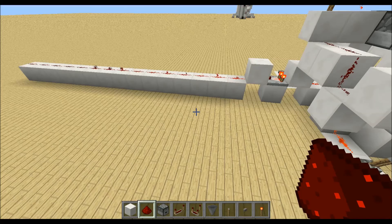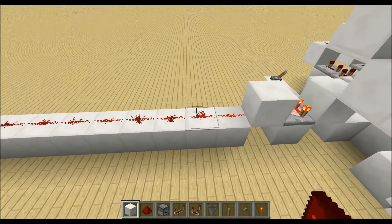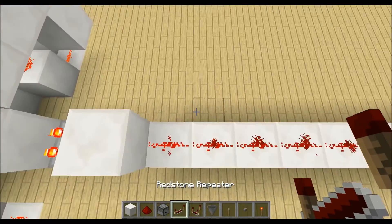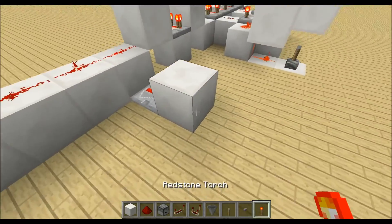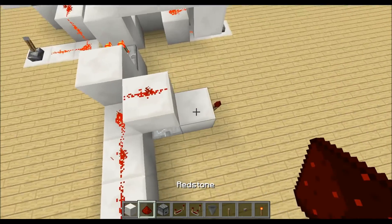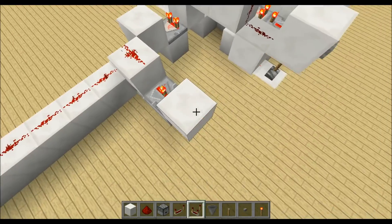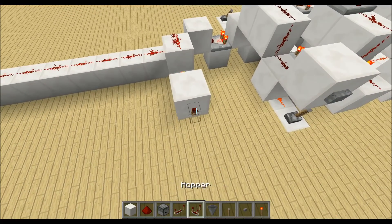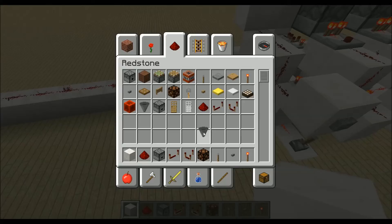For the outputs we will need a long line of blocks like this. To decode the Redstone level we place a repeater down there, a block and a Redstone torch, then a block up here with Redstone dust on top, a repeater on the second delay, another block, a Redstone torch, and here is our output so I can place a Redstone lamp.